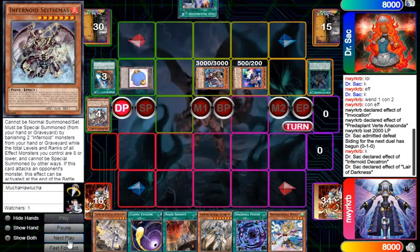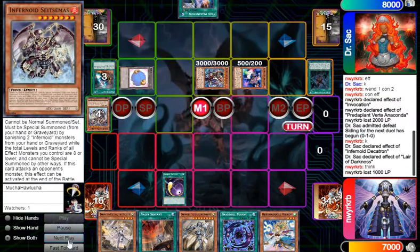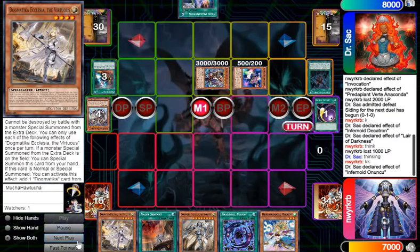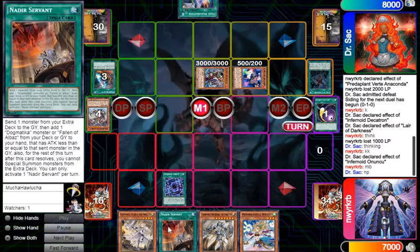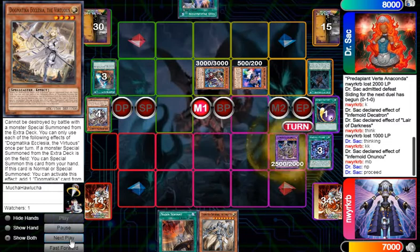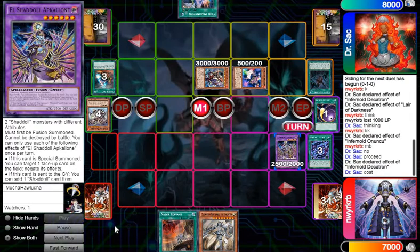I was a little bit distracted — I'm not going to lie, and I'm not going to make up an excuse for that. I go ahead and start out by Cosmicking the Lair; he goes ahead and negates it. They had sided in one of the Ecclesia so I couldn't activate Deer Servant. I was not trying to make ABC and I just got confused. I realized my mistake after I put it on the field — it was an honest mistake, it was really late.